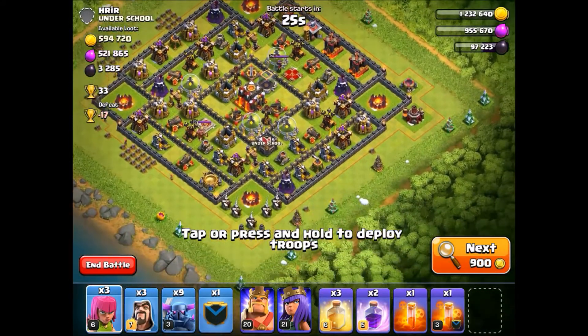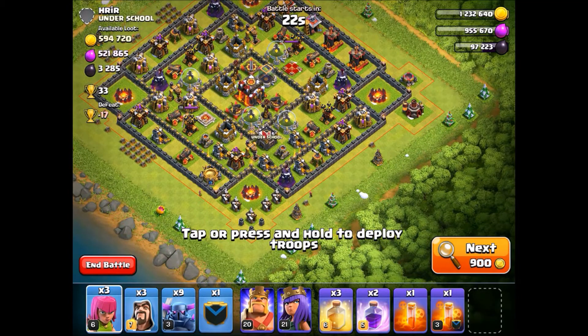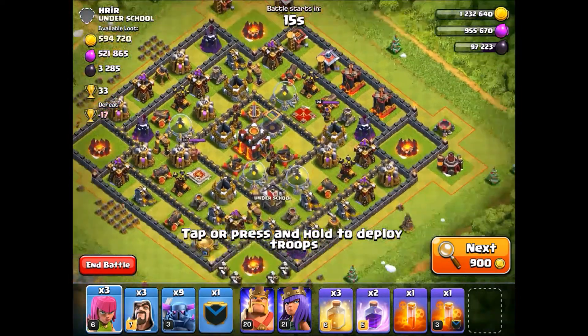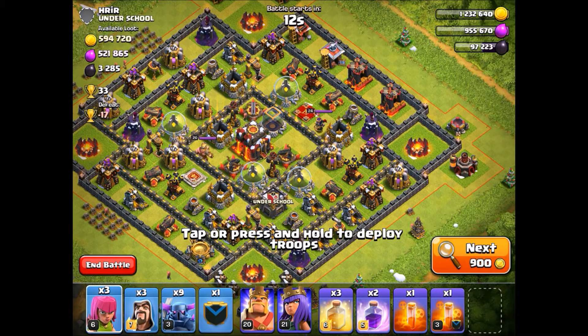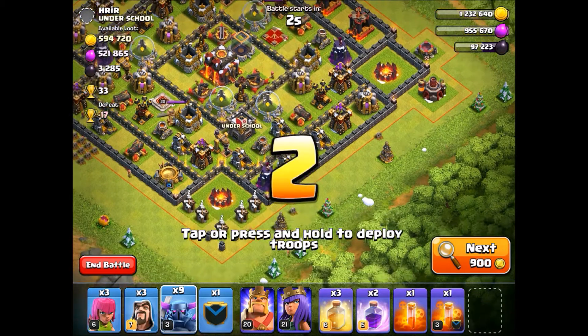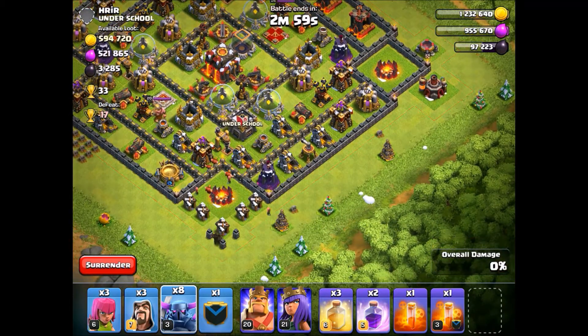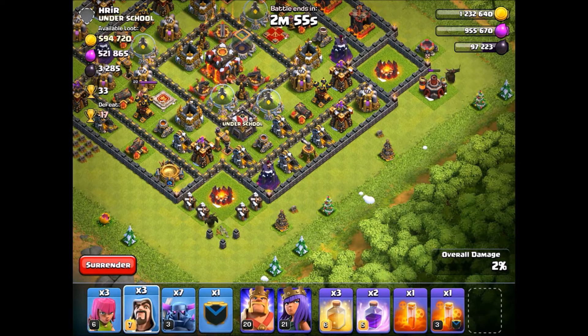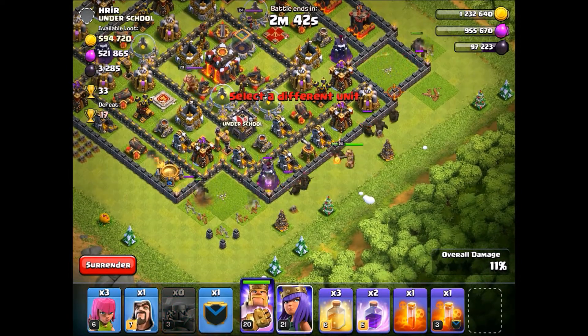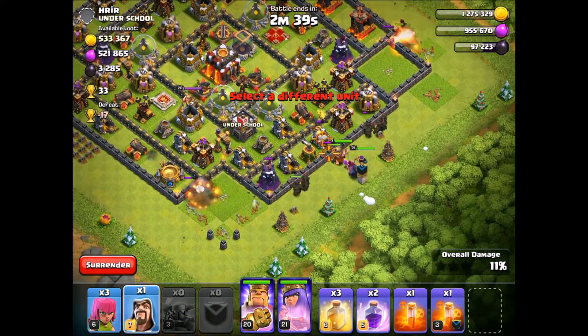Alright, we are back with the full PEKKA army. We found this base - there's no way I can pass over it. Even though his X-Bows and Inferno Towers are out, he still has some decent defenses. One PEKKA there, one there, and let's put one Wizard behind that one and one behind that one. That Wizard got locked down too - dang it. Let's put all seven right there. King, Queen, there goes the last one. Let's just wait until they break through.